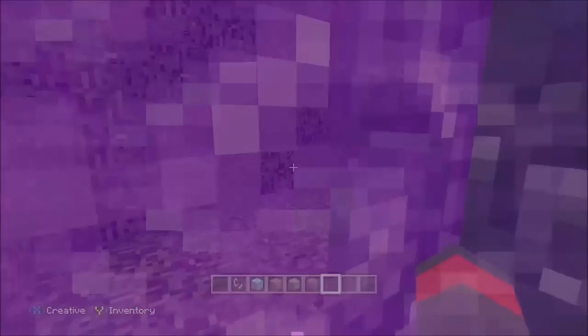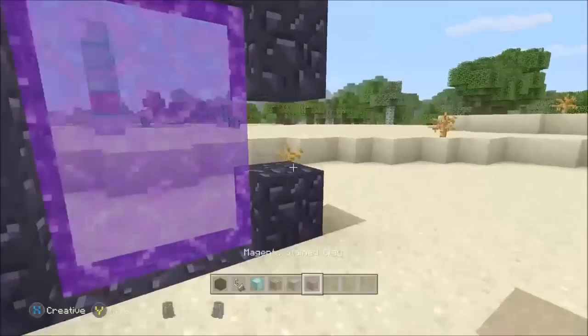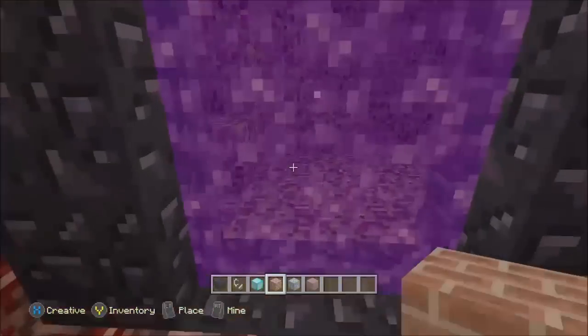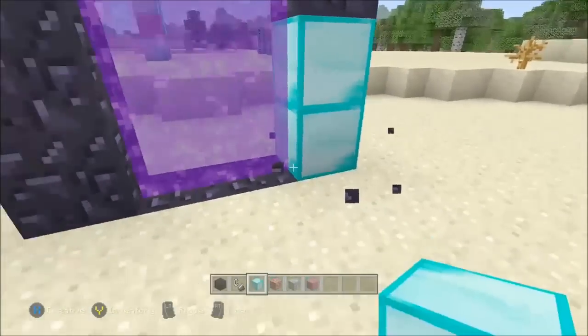What you're going to do is go in and break the portal as soon as you enter, like I did. Then head right back out and you should spawn in a different spot. Now if you didn't spawn in a different spot like I did, I just made an invisible nether portal — which is very weird, but that's another glitch.